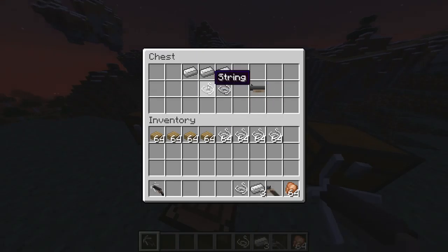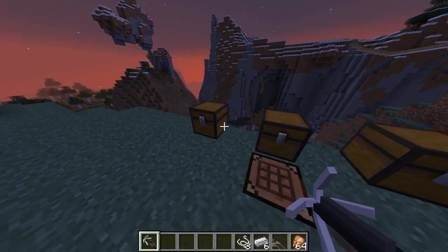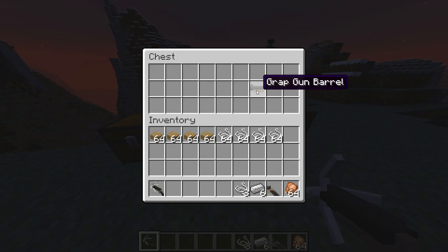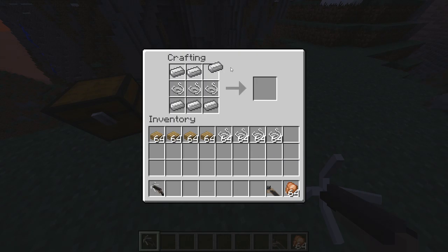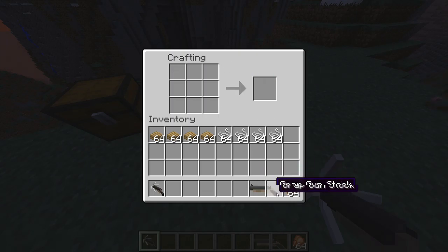We just need some iron. And then we need even more iron to make the grap gun hook. You've got the barrel there. Let's just make this - got a skeleton wandering around there. Okay, the barrel. And it's quite nice because it actually fits together really well in your inventory like that, if you've got the parts.